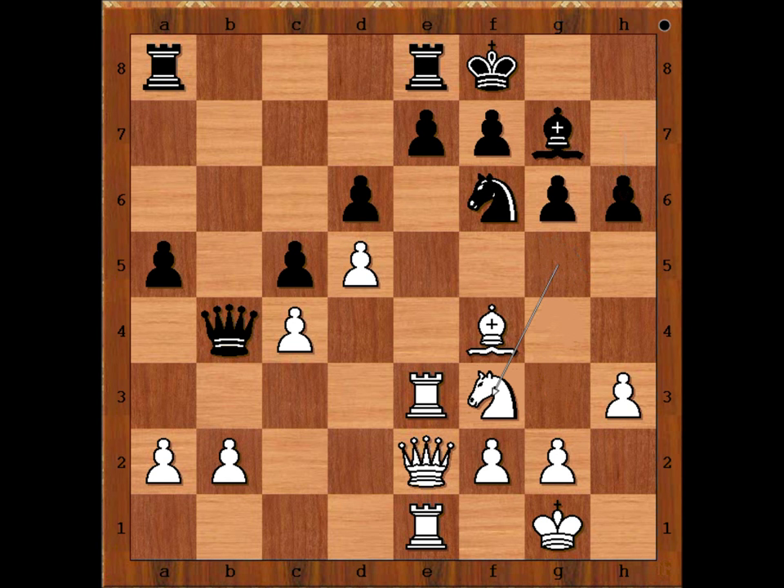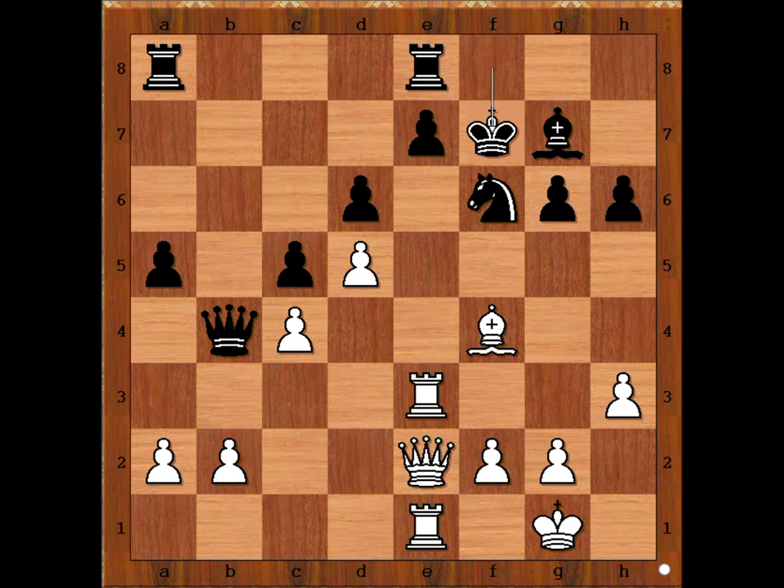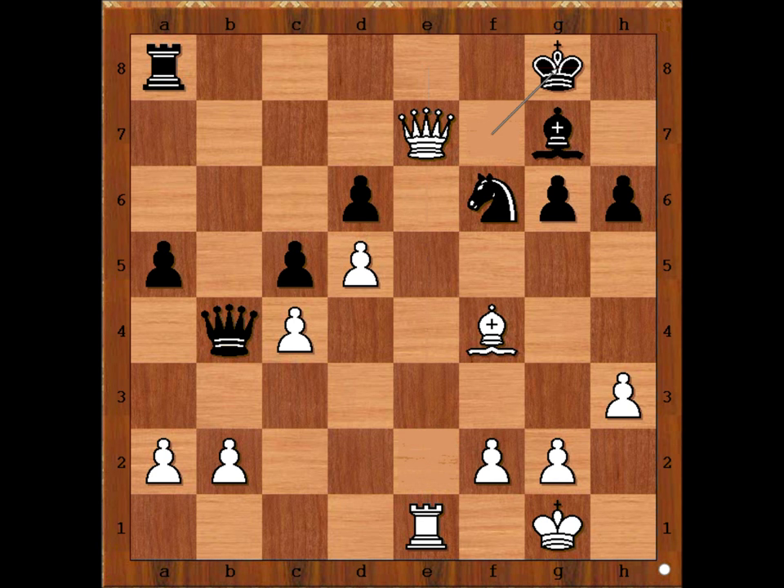Is this the best square? Not a bad square, but this is not what Tal played. This is what he played — Knight takes on F7. Did you also find this move? Rook takes on E7 — that is the wrong move. What's wrong with Rook takes on E7? If Rook takes on E7, Rook takes Rook, Queen takes Rook, King to G8 and Black is okay.